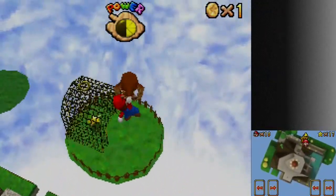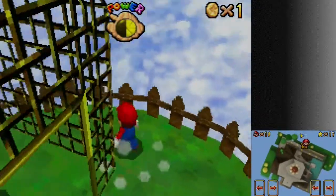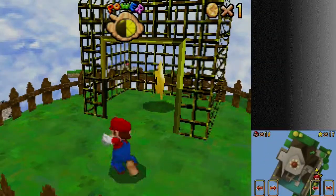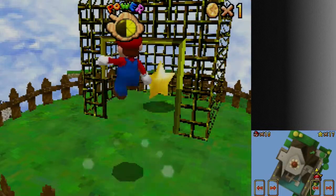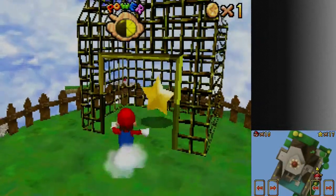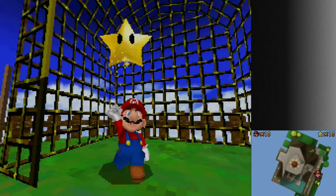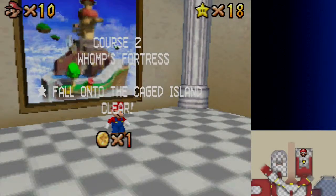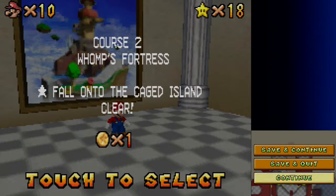Alright, this should be a decent angle. There we go. This was a little bit more difficult — it was a smaller island, and the cage was a little more constricting in the N64 version. But in this version, it's a little bit easier. Either way, it's not super bad and it doesn't take too long — unless you're an idiot like me who messed up 5,000 times. But let's keep that a little on the down low.